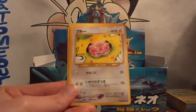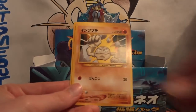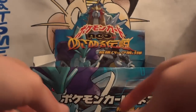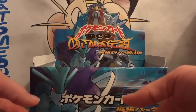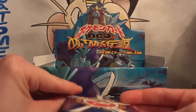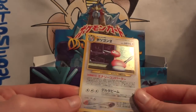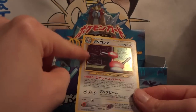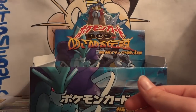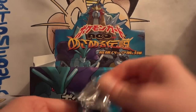First pack: Zubat, Aipom, Rocket's Hideout, Snubbull, Paras, Raichu, Staryu, Geodude, Unknown Y, and my first hollow of this opening is Porygon 2 — one of the ones I actually needed. It's kind of cool that Porygon 2 is looking at dimensions of himself. So now I only need four hollows to complete the set, plus two shinings.